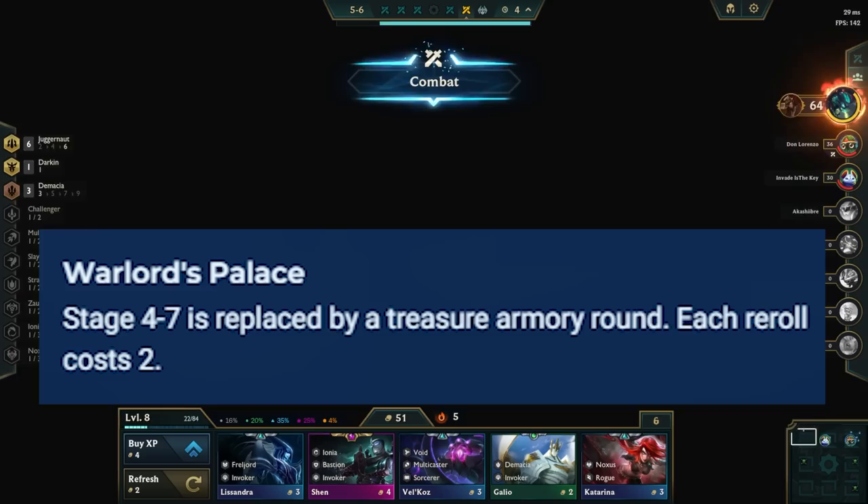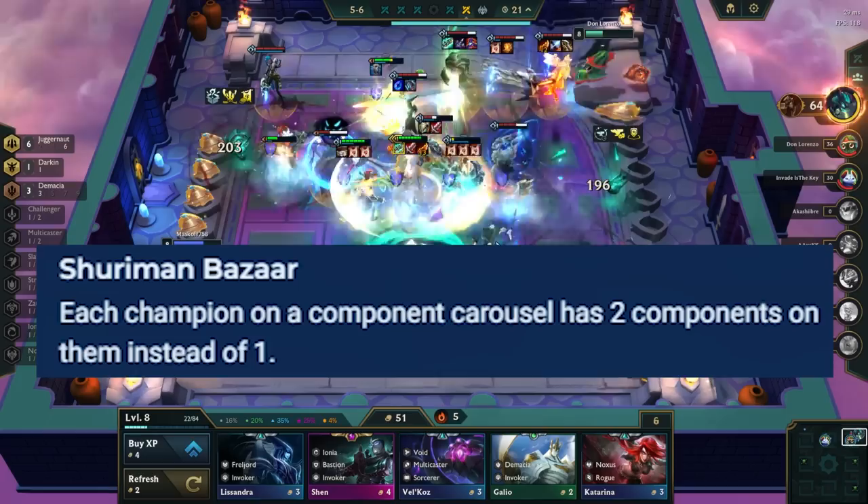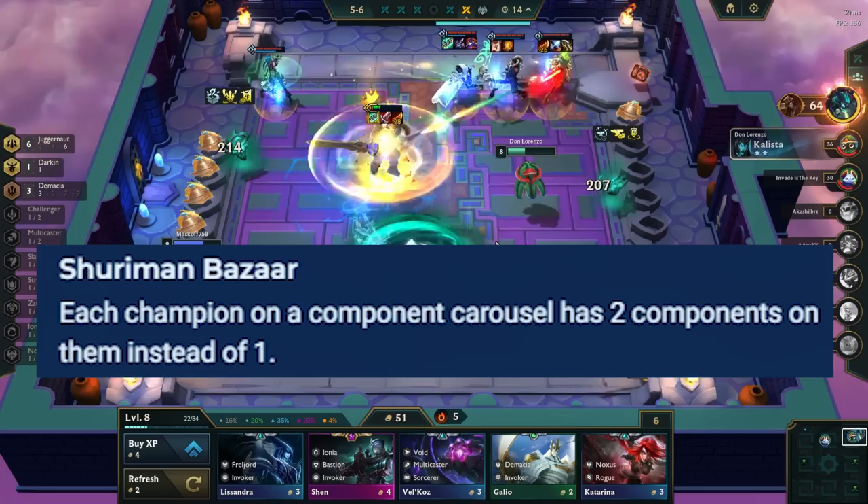Shurima Bazaar makes the stage 2, 3, and 4 carousels have two components on all champions instead of just one. This is great for Pandora's items, so always vote for this portal if you have TF as your legend. When picking which champion you want on this carousel, think about what you will use the second component for — don't exclusively go for one component and ignore the other, so planning ahead here is way more important.